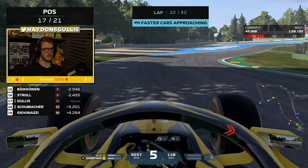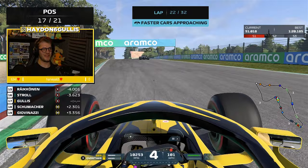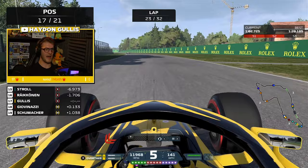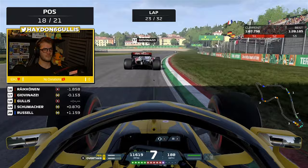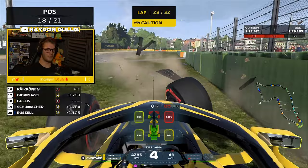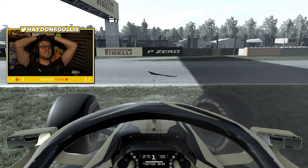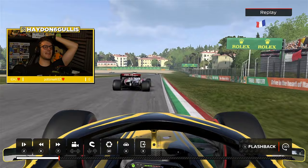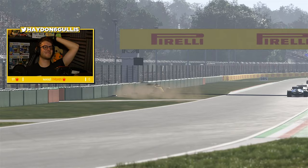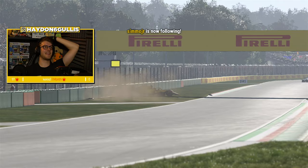Here we are on lap 23, currently in 17th. Giovinazzi goes for an overtake on me - I'm not too worried, I'm going to get the DRS back on him down the start-finish straight. We can maybe work together that way. But we get a terrible exit and that is us into the wall and out of this race. Let's watch a replay - following Giovinazzi we had it all worked out, but just that slippery astroturf on the exit of the corner with the car really unstable on the rear.